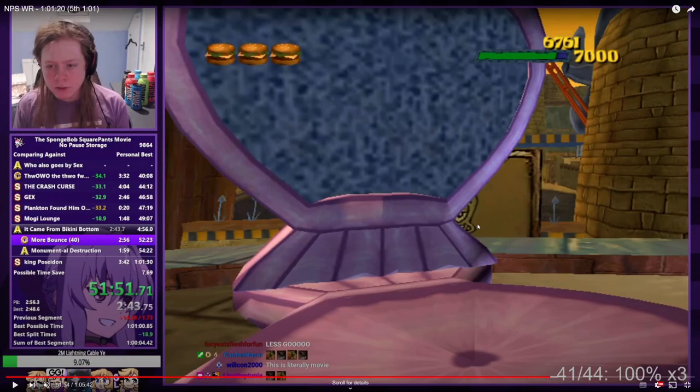In BFBB they route a lot of stuff around to move spatulas to late game. Can we do that here? No — we only have 68 tokens, and a lot of them are sliding and driving levels where Cruise Boosting would not apply, or things like arenas where it just wouldn't matter. In BFBB, almost every spatula could benefit from Cruise Boosting. Here, we are so heavily restricted.